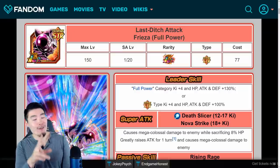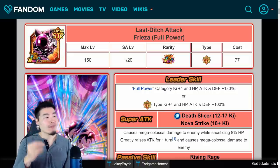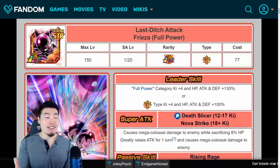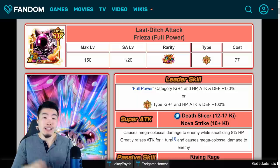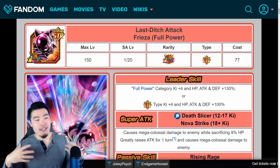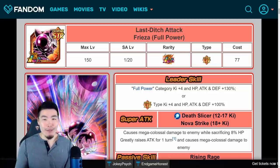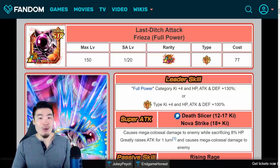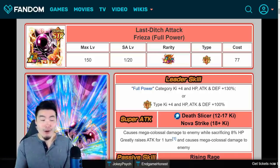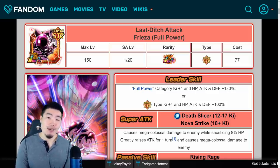LR Full Power Frieza is scheduled to make his global debut in about two days from now. In this video, I want to quickly go over the details for this card so you guys know exactly what he does. We'll also take a look at his banner on JP since that's most likely going to be the global banner too. Finally we'll watch the super attack animations, and by the end I'm going to give you a recommendation about what you should do with your stones. So without further ado, let's jump into it.